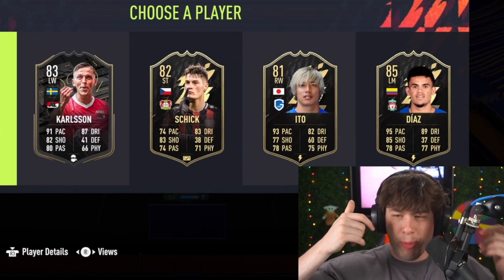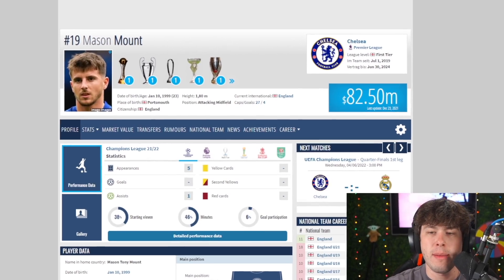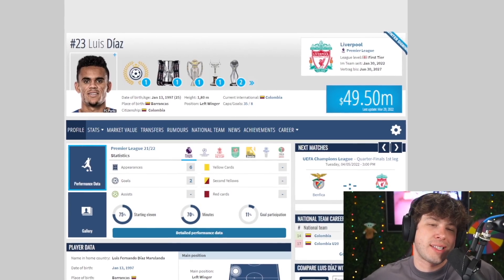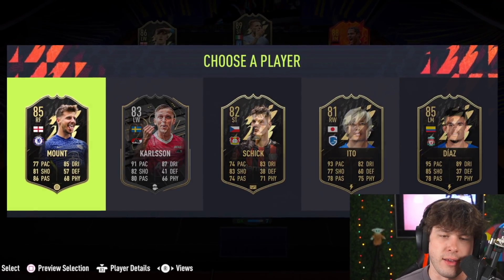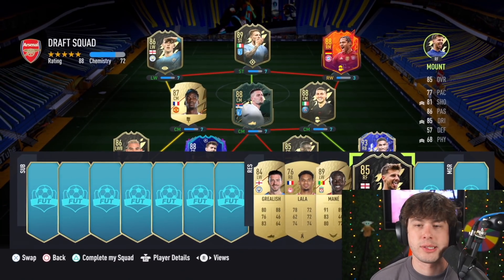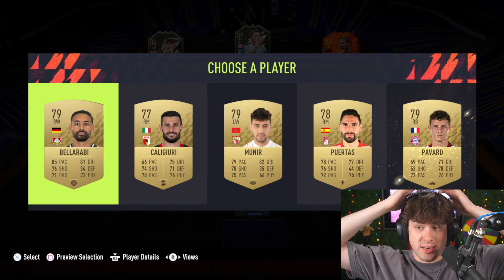Feed me EA Sports. Mason Mount — it's probably going to be Mason Mount. I want to check Diaz though, the man from Liverpool. He's close, but nowhere near the size of Mason Mount's value. Mason Mount has not been sold; it's just his transfer market value.